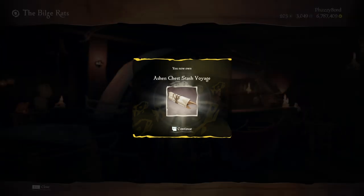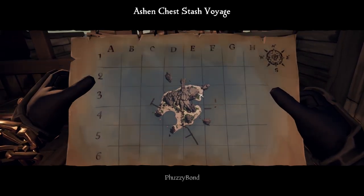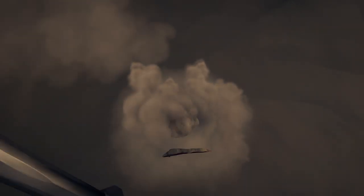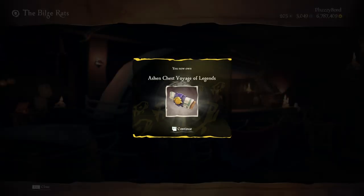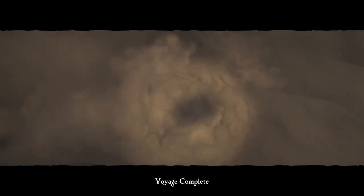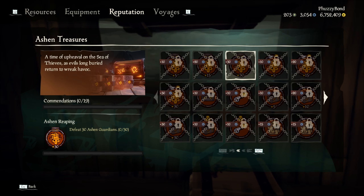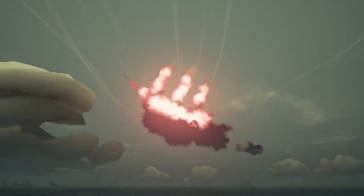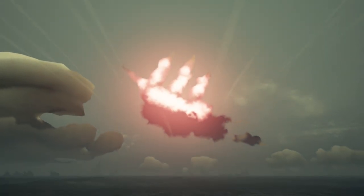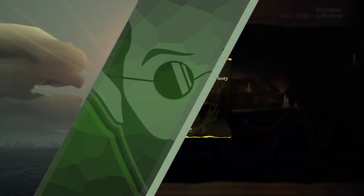You can acquire Ashen Chests in three different ways. One, from the Ashen Chest Stash Voyage, which you can buy from the Black Market using doubloons or gold. Two, the Ashen Chest Voyage of Legends, required to complete for the commendation Ashen Chest Seeker — this will spawn the Ashen Guardian who drops a riddle to dig out the chest. Three, you can find them randomly around islands; killing 30 is required for the Ashen Reaping Commendation. You can also get them by fighting the skeleton fleet under the Red Ship Cloud — the final Captain's Ship will drop at least two Ashen Chests. This is not required for any commendations, so if you are only after Ashen Chests, the Chest Stash Voyage will be a much better option.